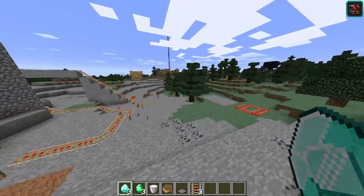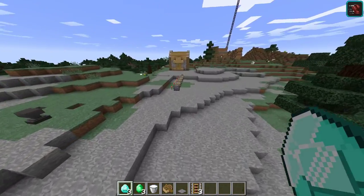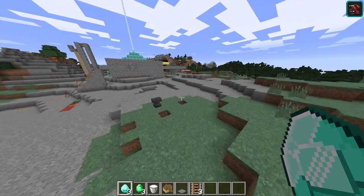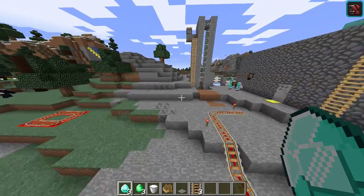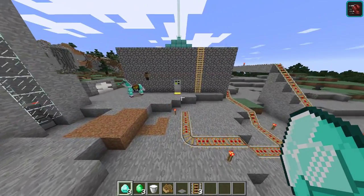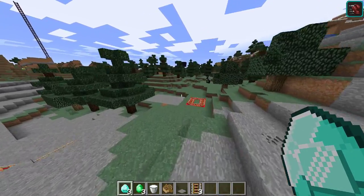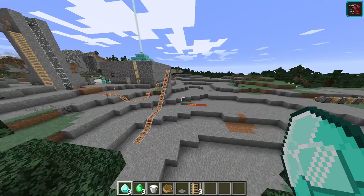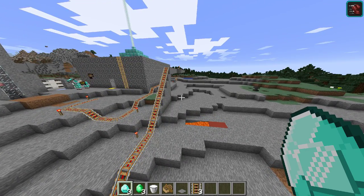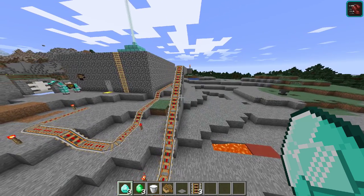So this world is called 'My First Survival,' and it was a survival world for about 30 seconds, then I switched it to creative because it was more fun. I was like, I'll just build my house to get myself started, then I'll switch back to survival. It never really happened. I spent a lot of time on this world, then one day I left it because I tried spawning in an Ender Dragon, heard the sound of a bunch of blocks breaking, panicked, quit off the world, and never went back.